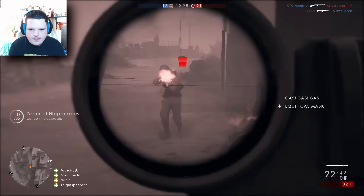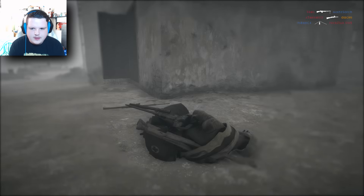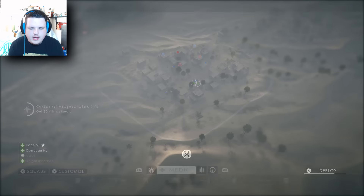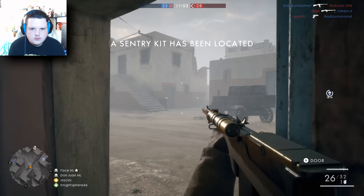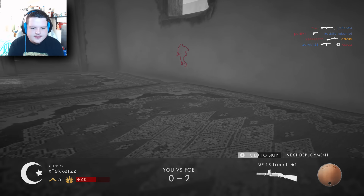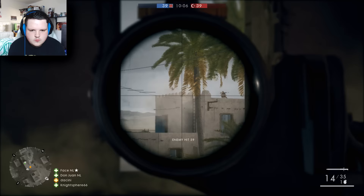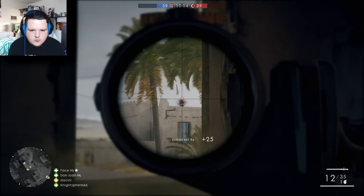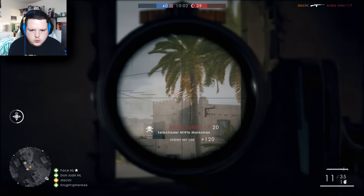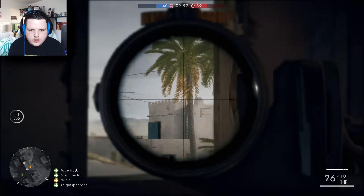Oh my aim is so bad — that was my aim that time. If I could aim properly that would have been a kill straight away. I had to drop on him and everything, and I still cannot aim for crap. There we go — one kill eventually.